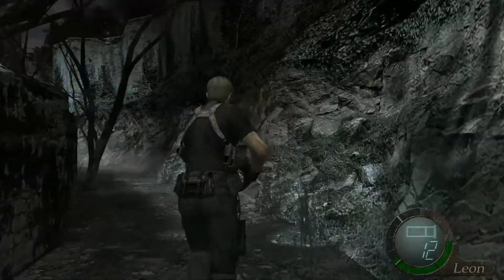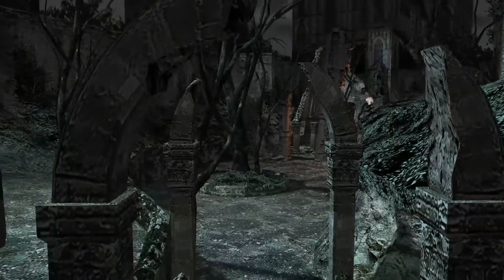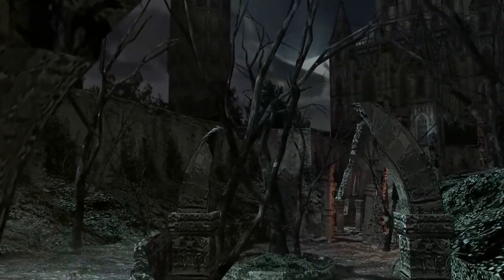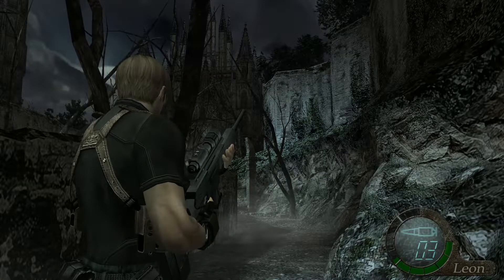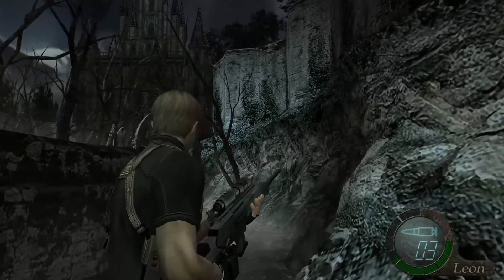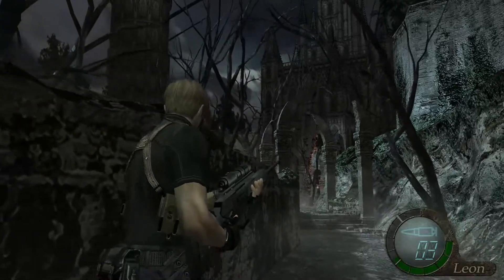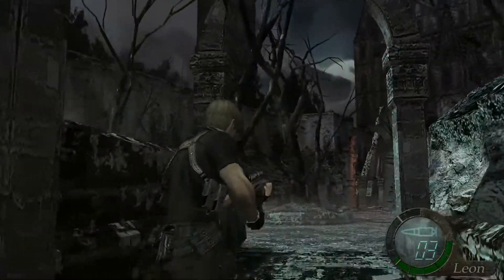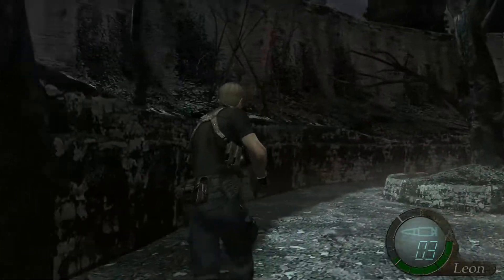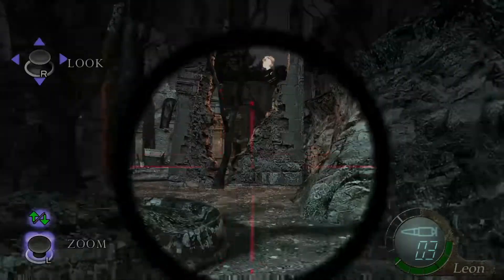So there are a few little items that we can collect in this chapter. There are no yellow herbs — or was it the previous chapter? I've lost my place. This is 4-3. Yeah, there's one yellow herb; the previous chapter didn't have any. There's a bird's nest just up here, but I'm going to leave it for a sec because I want to take out these guys.